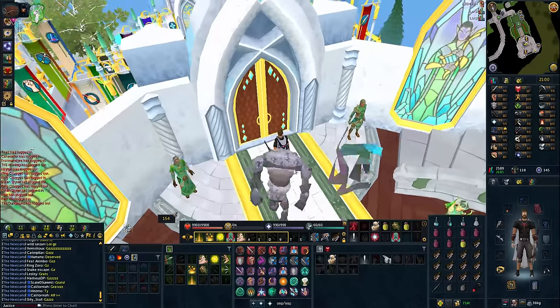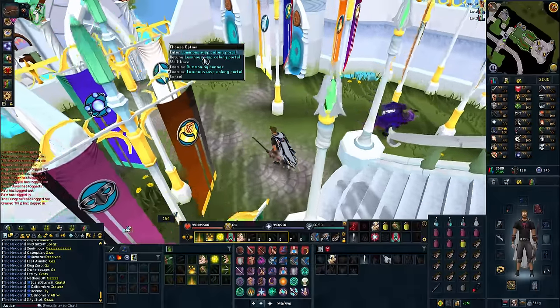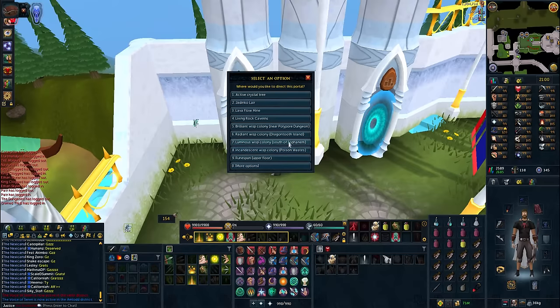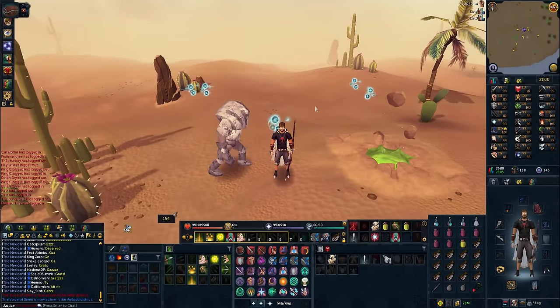What up guys, it is Justice here and welcome to a new RuneScape video, this one focused on the new high level mobs introduced into the game today on the 16th of November — the third high level mobs to be introduced: Camel Warriors. These are located east of Sophenem, and there are various different ways you can get to the Camel Warriors efficiently and effectively.